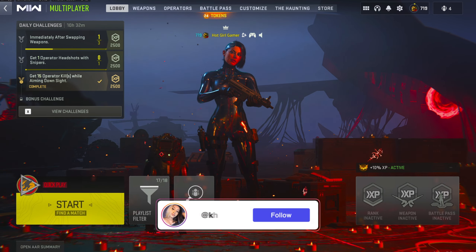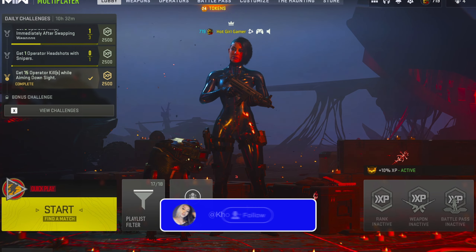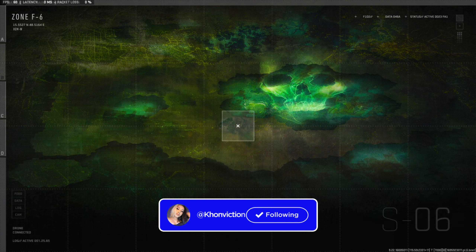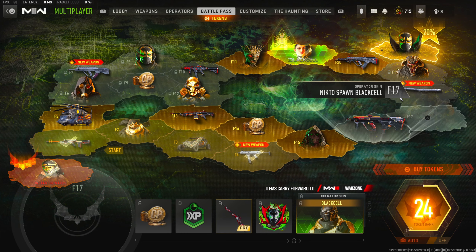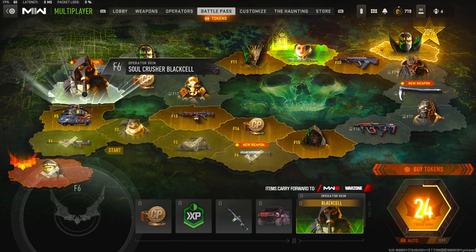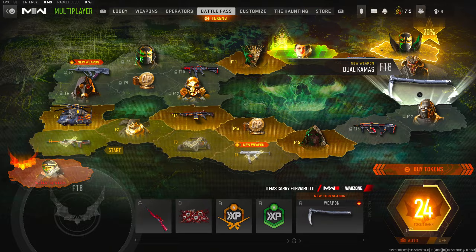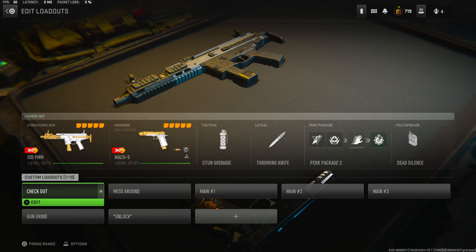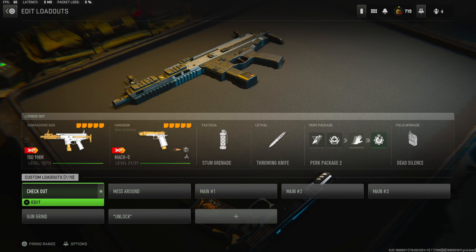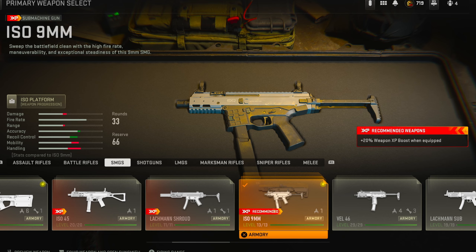Season six is finally here and I gotta say, guys, this has got to be one of the most dope content drops we've had in a while. I can't even begin to describe how crazy these skins look. We also got three new weapons this season: one being an SMG, the other being an AR, and of course a new melee. You can apparently unlock all three in DMZ for free. We are gonna be taking a look at the new ISO nine millimeter submachine gun.